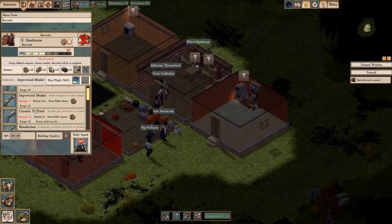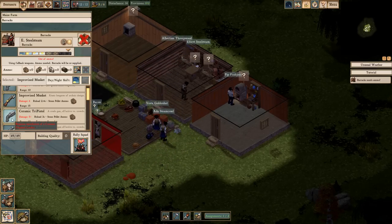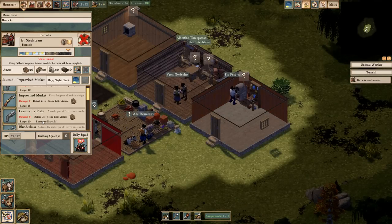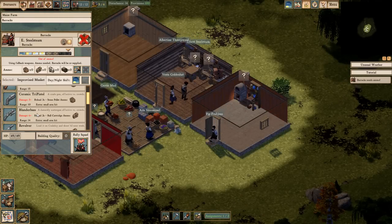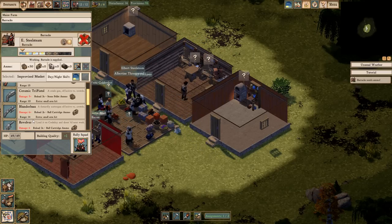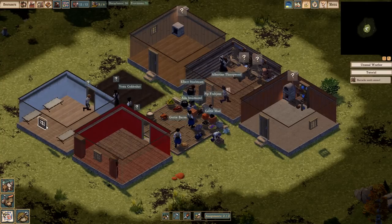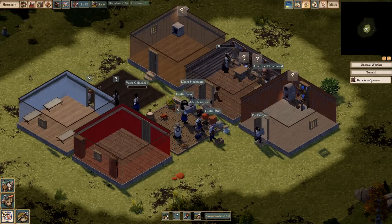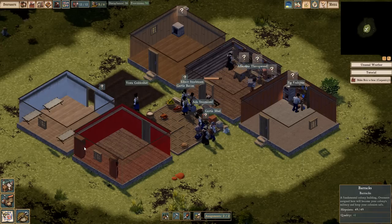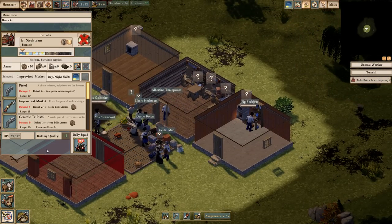That would have sucked. Ceramic tri-pistol — pretty good damage but reloads longer. What we need is extra small area hit. Range 15. Blunderbuss range 14 but 6 plus damage. Dang, that's what we need. Look at this rifle — 10 and 20. Crops are being planted, that's good. Plus one quality — nice. Now we just gotta improve that the rest of the way.